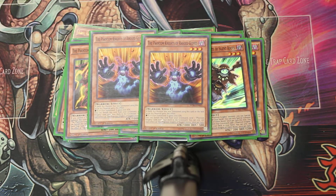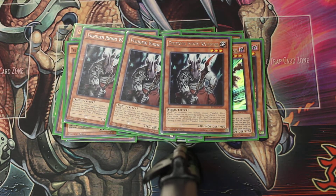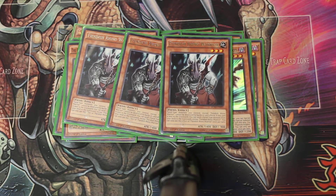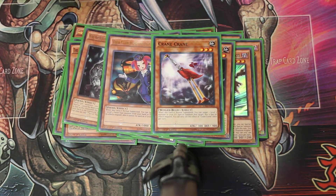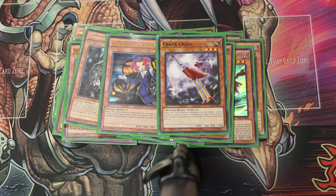Two Red Gloves. Then three Fiendish Rhino Warrior because they keep them safe — barely takes up space. And then you can go for rank three or enter the new link. The one Tour Guide and the one Crane Crane. Tour Guide specials from the deck, Crane Crane specials from the graveyard. And Tour Guide you can only have one of.